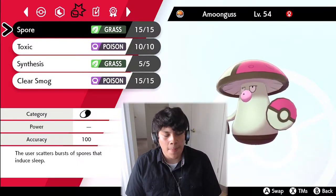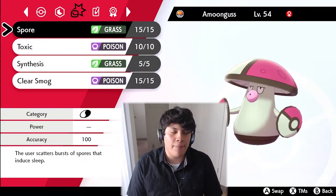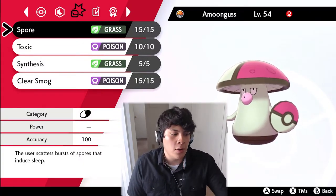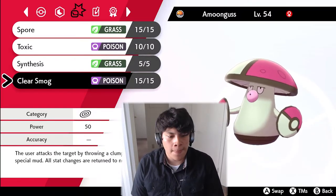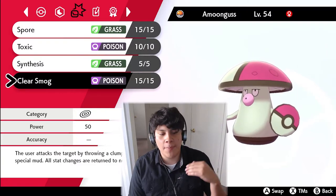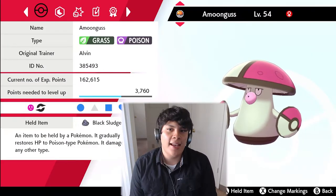We've got Synthesis for residual recovery, though I don't feel like we'll use it a whole lot since we have Regenerator and Black Sludge keeping Amoonguss healthy. We've also got Clear Smog, which is really nice when an opponent is at plus two in Attack or Special Attack — it neutralizes any stat changes they've accumulated. Amoonguss is a Bold nature.